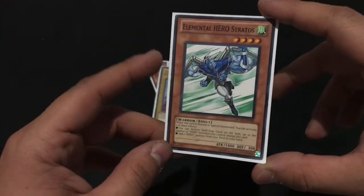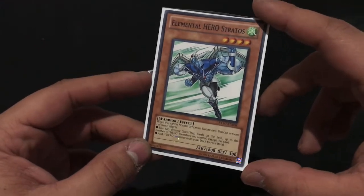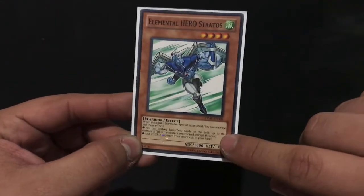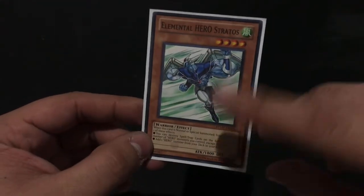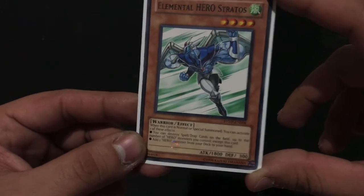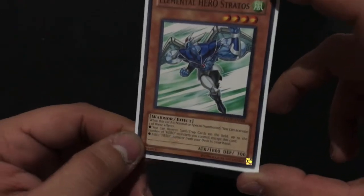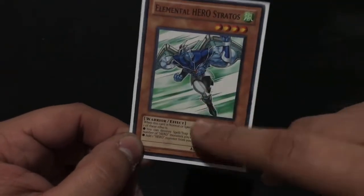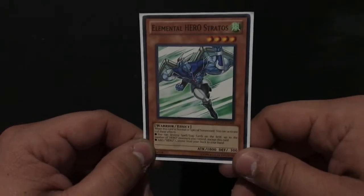And Elemental Hero Stratos — the greatest Hero to ever live. I'm using an old card for Stratos; I don't have one with the newer errata, so it doesn't have the updated effect. The updated effect makes his search a hard once-per-turn instead of being unlimited. So yes, I can read the errata — Stratos is one of the greatest Heroes.